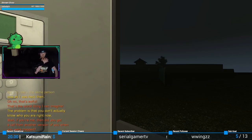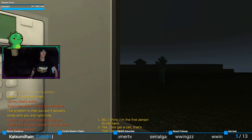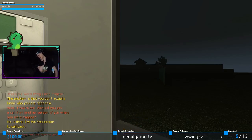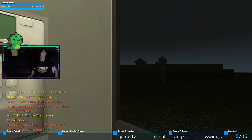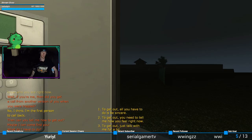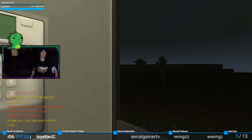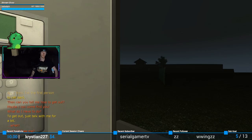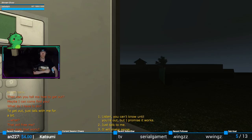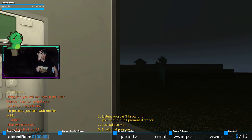"If you're me, then did you get a call from another version of you when you were trapped?" "No, I think I'm the first person to call back." "Can you tell me how to get out? Maybe I can come find you?" "Sounds like a space-time continuum ripping — what do I have to do?" "Be sincere. To get out, you need to tell me how you feel right now. Just talk with me for a bit. I promise it works. Just talk to me and it will make sense."